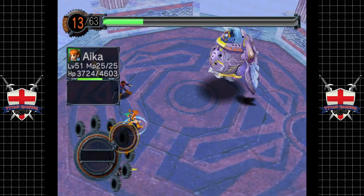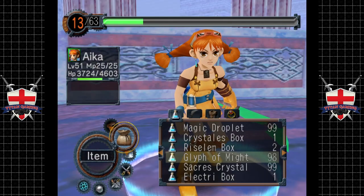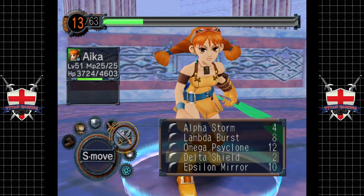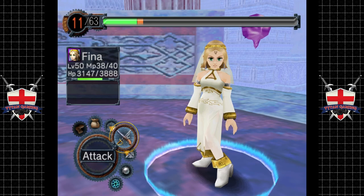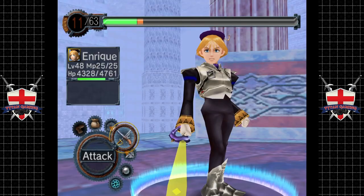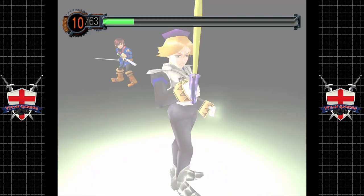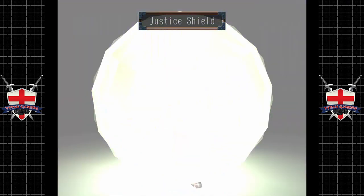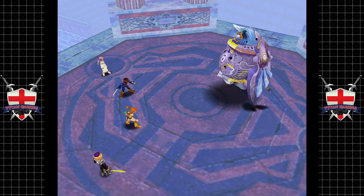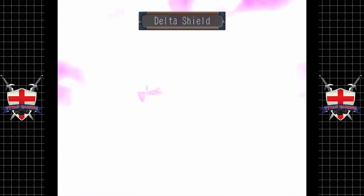Let's go. Let's use some items before we do anything. Let's get everybody set up. I suppose we can use some Delta Shield — not sure if we need it. Birth of Might on Enrique, and Justice Shield as well. May righteousness be our shield. Just get ourselves protected. Always want to make sure we have lots of armor.